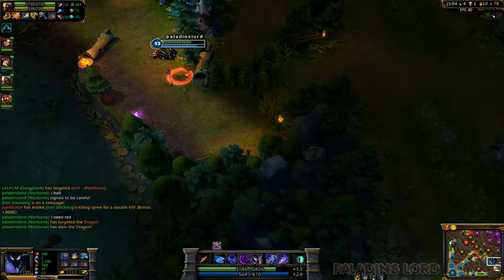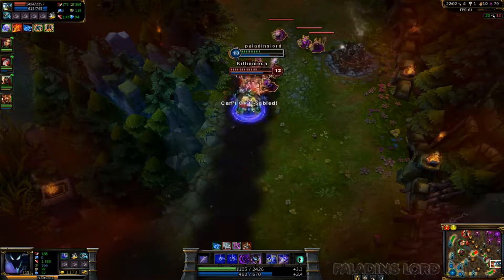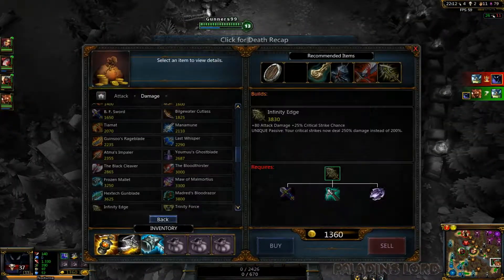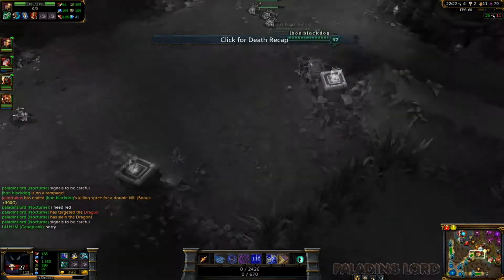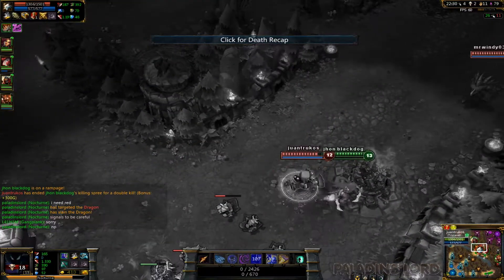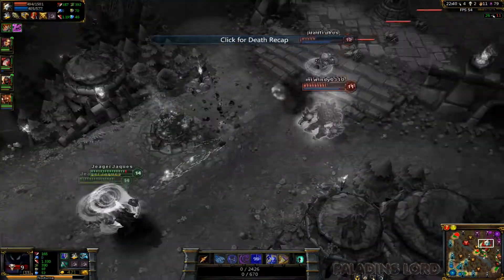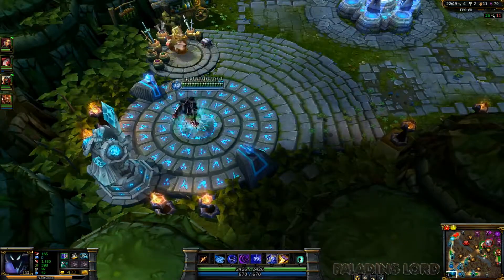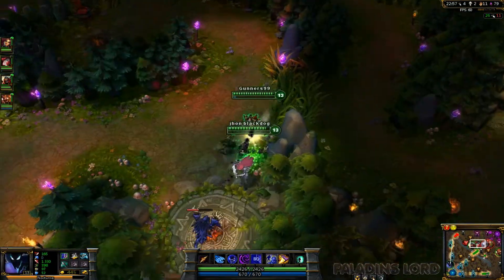Olaf is overextending — I want to see what I can do. I throw fear on him but he popped his ult, can't really do much. I just hoped to win the fight but my teammates weren't coming fast enough, so I ended up dying. It was an alright trade. He should have kept his ult — if he didn't use it on dragon he'd have had it to save me.